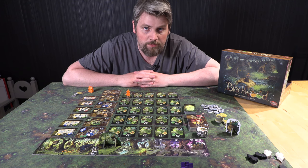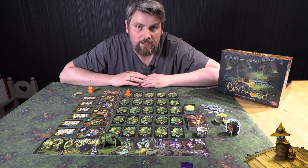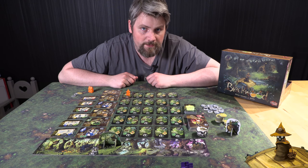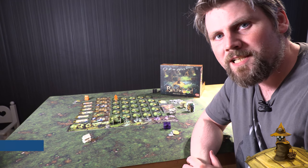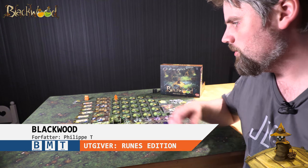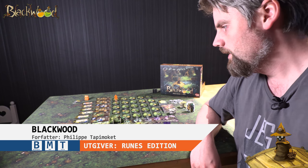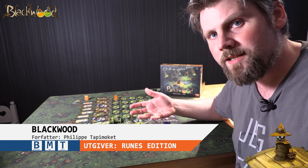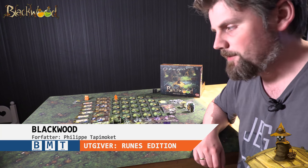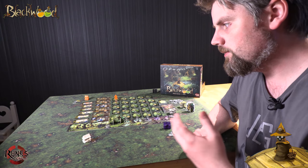Og så kan du bruke de igjen til å få typiske trylleformularer som kan gi deg bonusegenskaper underveis. Blackwood er et spill fra forfatter Philip Tapimoket, og det handler om å samle ingredienser, bruke dem til å lage miksturer, og så lage spesielle formularer for det igjen. Det handler om å optimalisere og time kjøpene dine riktig. Jeg forklarer hvordan spillet fungerer, og tar konklusjonen til slutt.